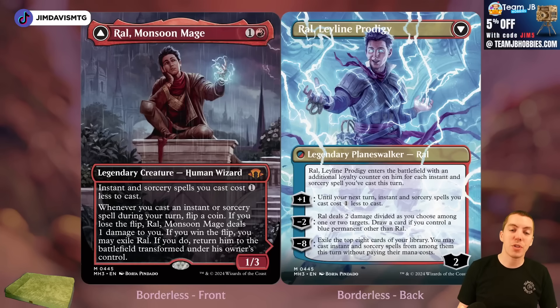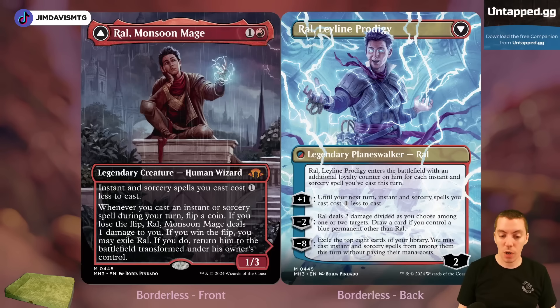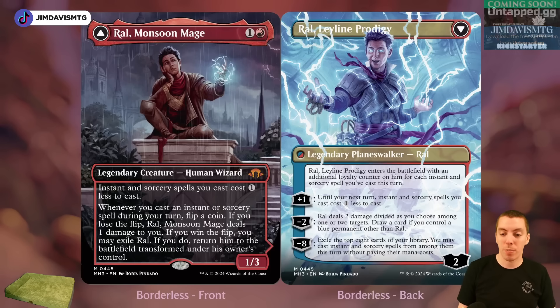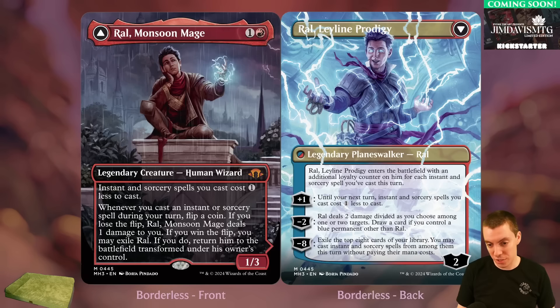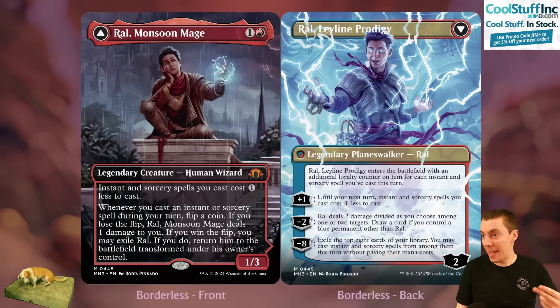We got Ral, Monsoon Mage — two mana for a 1/3. Makes all your instant and sorcery spells cost one less, so Goblin Electromancer eat your heart out. Obviously trying to revitalize storm in Modern. If you cast an instant or sorcery spell during your turn, flip a coin — lose the flip, take one damage; win the flip, you may blink this creature. Pretty easy to flip — cast two or three spells and you mathematically hit it. Flips over into Ral, Leyline Prodigy, which gains extra loyalty equal to storm count for each instant/sorcery cast, deals two damage divided among targets, and his ultimate lets you cast the top eight cards of your library — instants and sorceries for free. Storm could be revitalized in Modern with this.